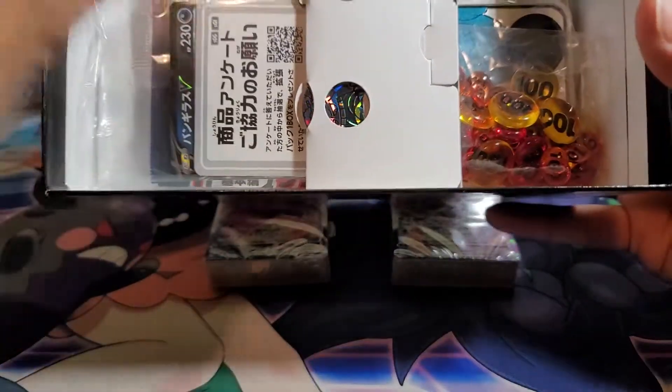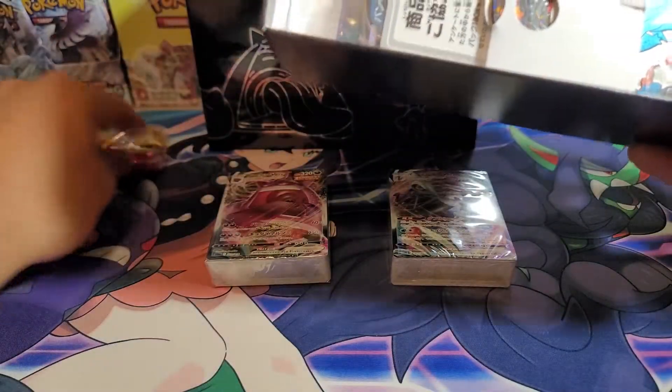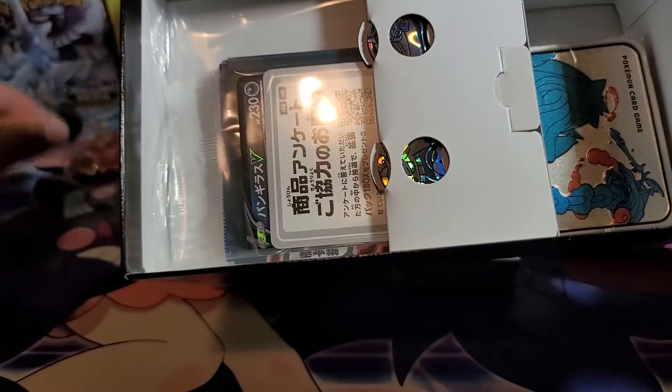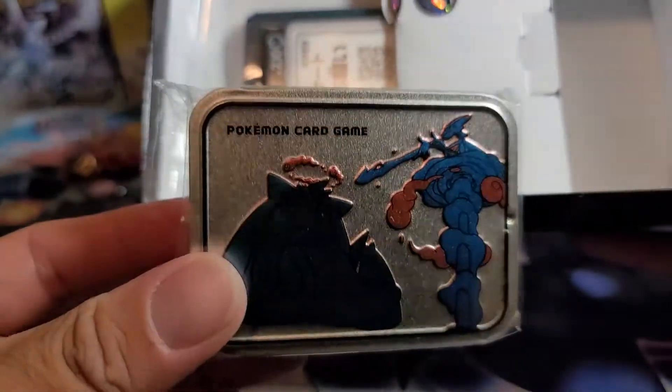So this is a cardboard platform, and we get damage counters — they have little tiny ones, hey that's cute! These are the coins — I think poison, burn — and some mints? No, I think it's to hold your counters. Yeah, that's a nice little tin.